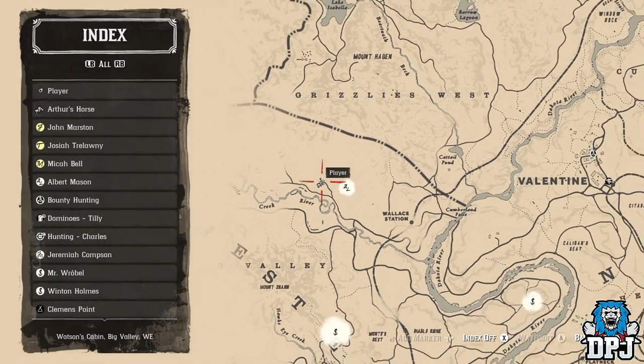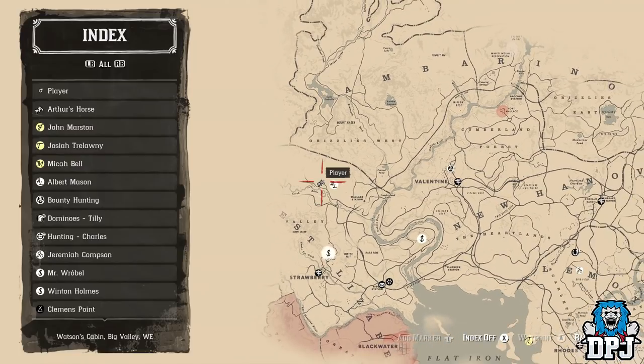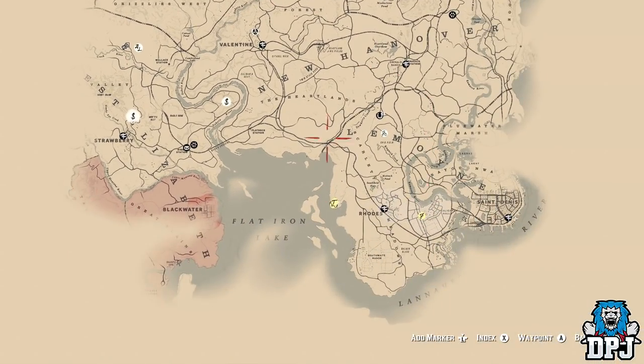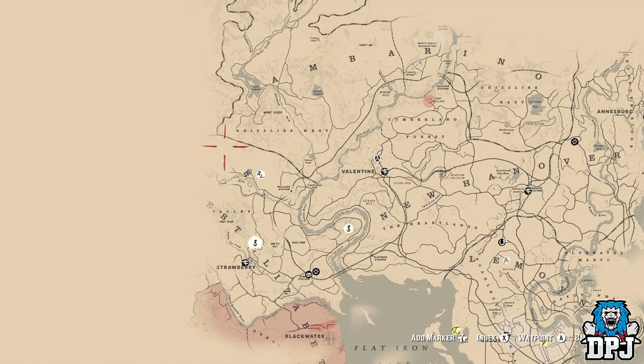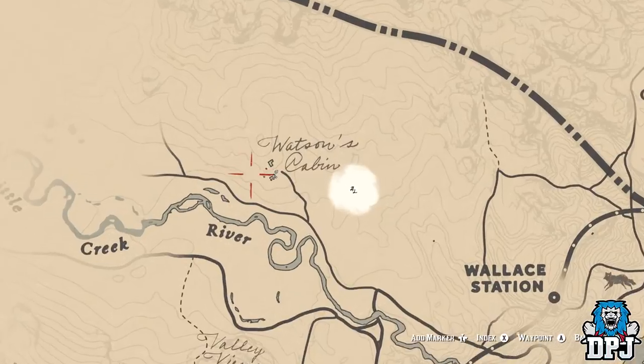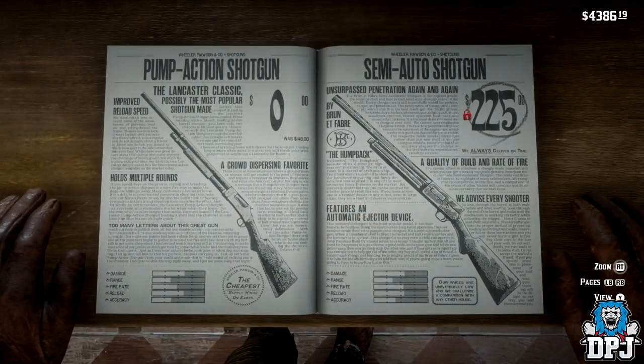Before we go any further, if you do enjoy the video go ahead and smash that like button. If you're new around here and enjoy daily Red Dead videos, be sure to subscribe. Now, the semi-auto shotgun does unlock to buy when you progress to, I believe, chapter 4 or 5 in the game.